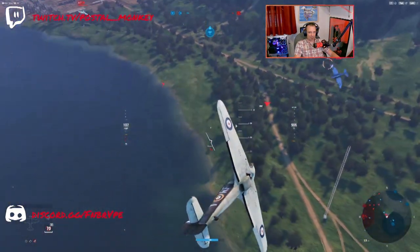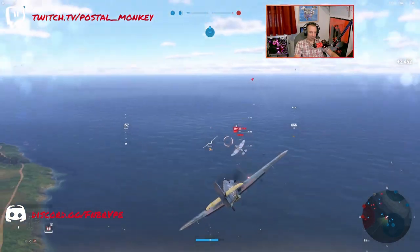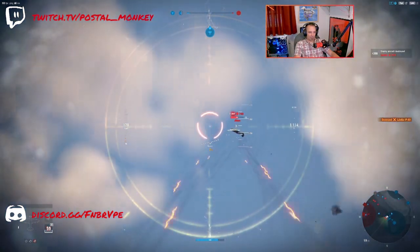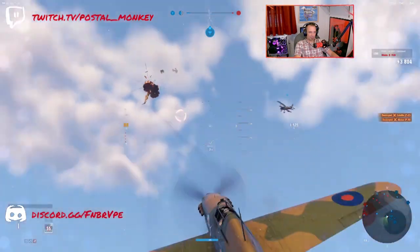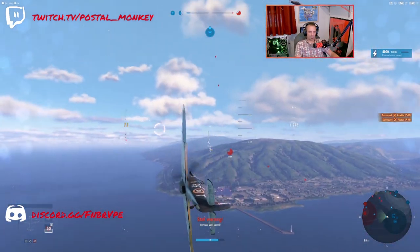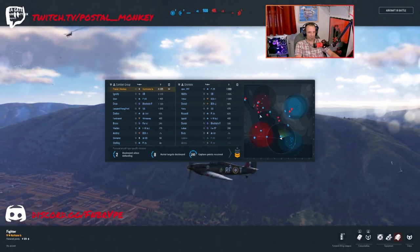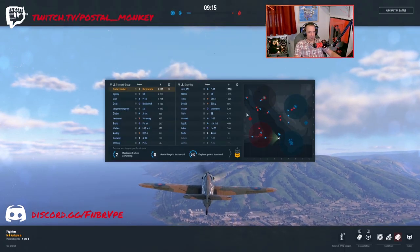Certainly wish I had some extra boost, but I'll deal. He's just going in circles so I'll eventually catch up with him. If he's doing anything crazy, that's when I'd have to do some wiggling and maneuvering. Looks like they're going to get our garrison. How are they all the way down there? Bombers and ground attackers are going there — weird. Such is low-tier battles sometimes.